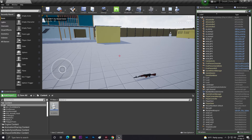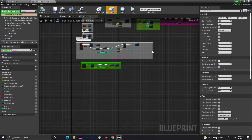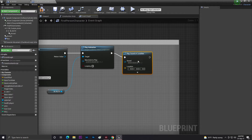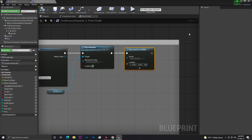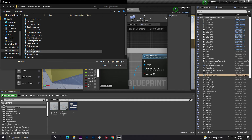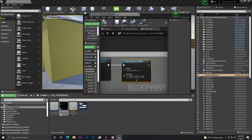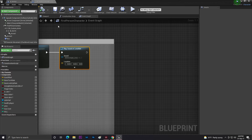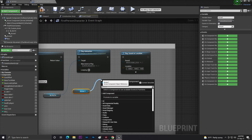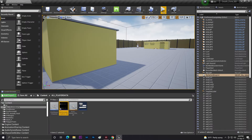Our game doesn't have any sounds yet, so let's add some. Go to our player data and where we are firing, add 'Play Sound at Location'. For the firing sound I already have an M4-16 sound asset. I also need to get the arrow component with get location. Compile and save.